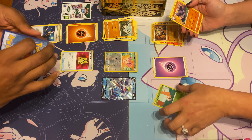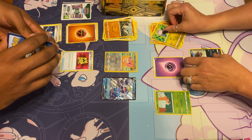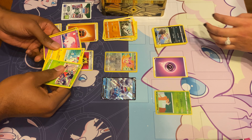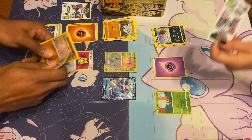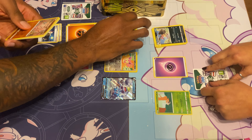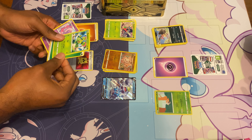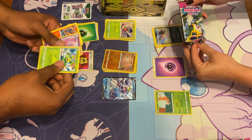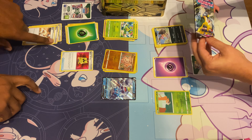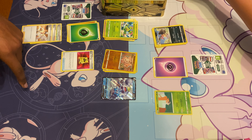You got the energies and then you may have like some supporters. There's a holo, we got an energy, a Pokemon, and then we got a supporter which is a cook. So you got supporters, you got items, you got energies, and then you got stadiums.